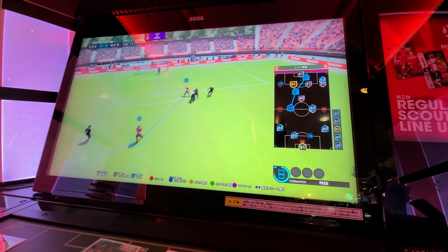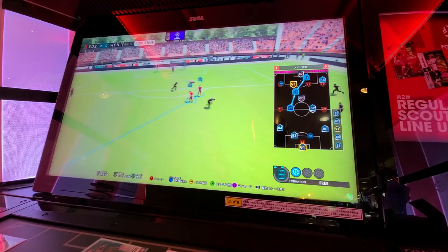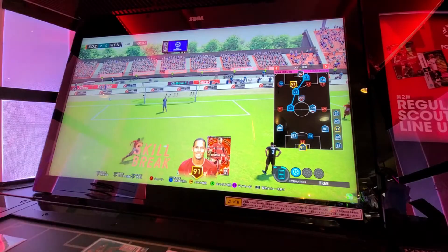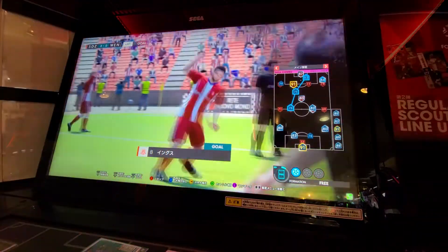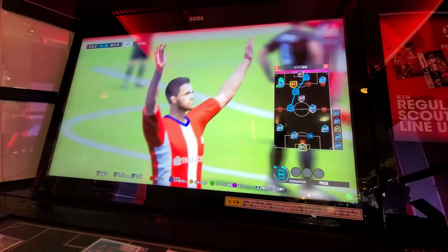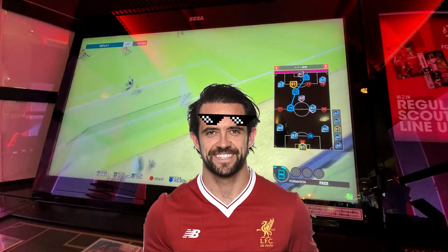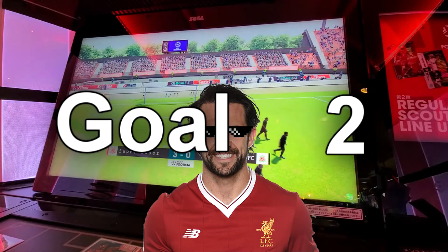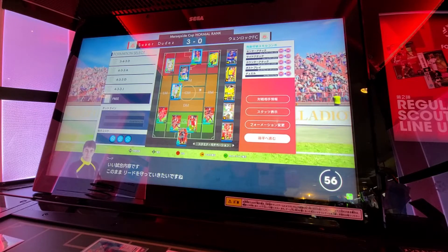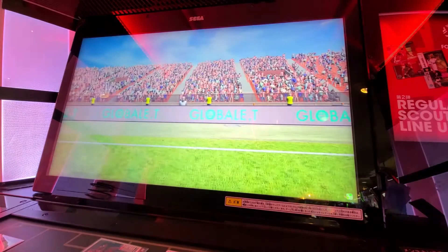Ings is through on goal again but he's just too slow — the defender pokes the ball out. We've recovered though: Felix plays it through, Ings picks up the loose one and shoots — top left corner, a Gerrard special! Danny Ings has two goals, putting him on four points. He's already taken the lead since Roberto Baggio only got one assist, and we've gone into half time three goals up.